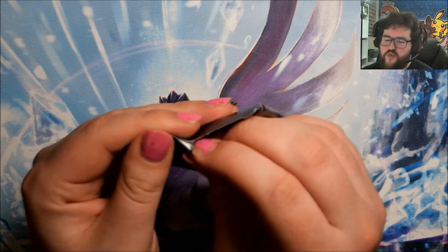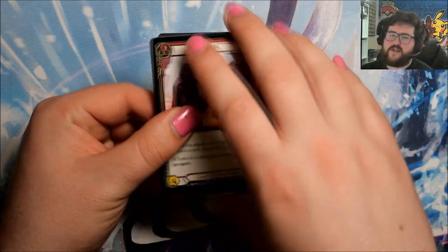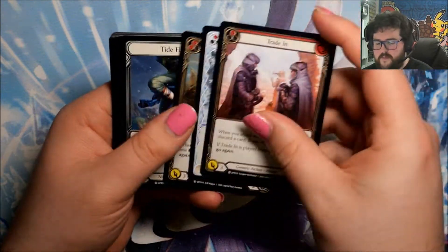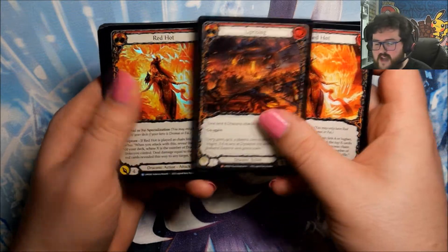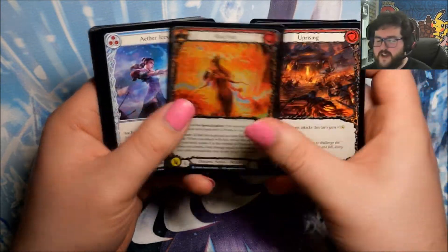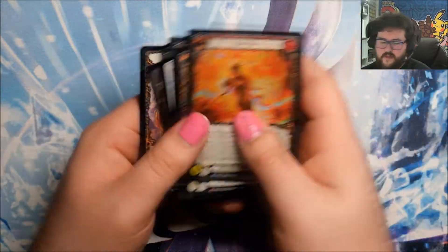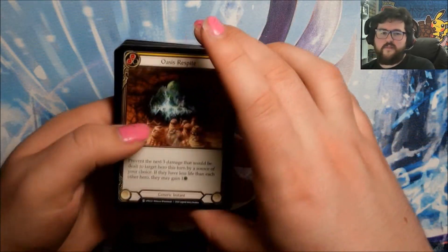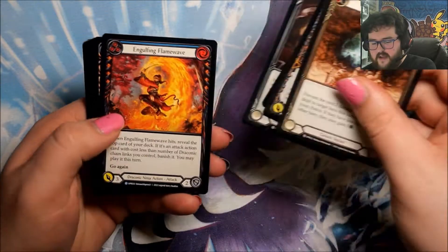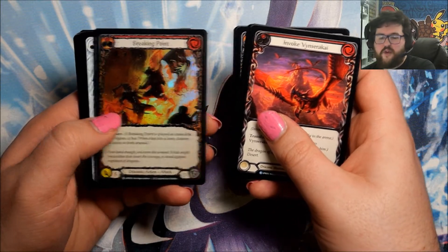Three packs to go and then I'll do a quick recap of all the good stuff we pulled. In this pack: a Red Hot, another Majestic — an Uprising — and a Foil Red Hot to go with the regular Red Hot. A nice little foil rare and matching rare in the same pack. Second to last pack: an Engulfing Flame Wave, invoking that same dragon again, and a Foil Breaking Point.